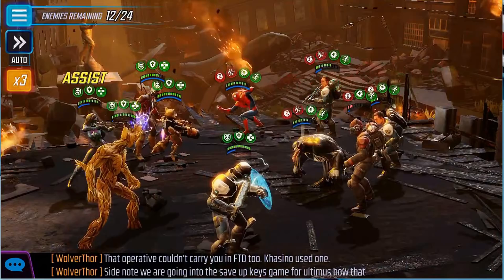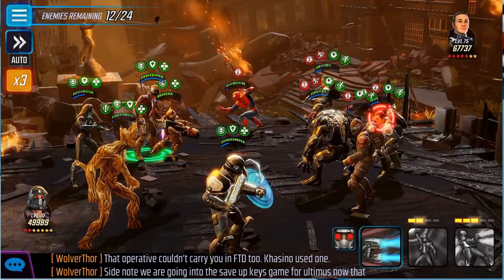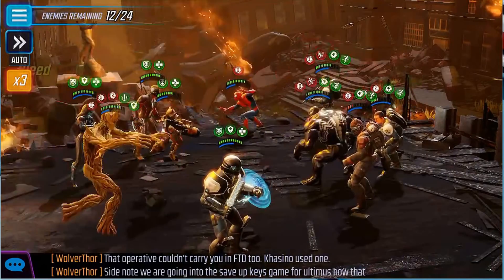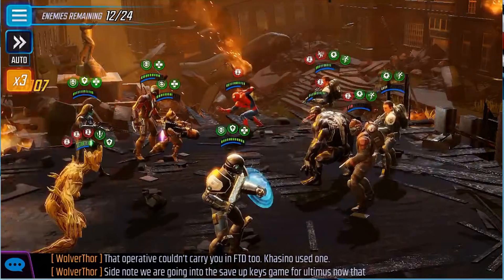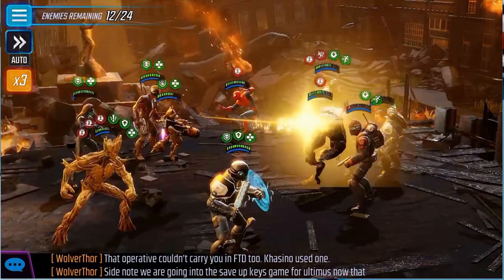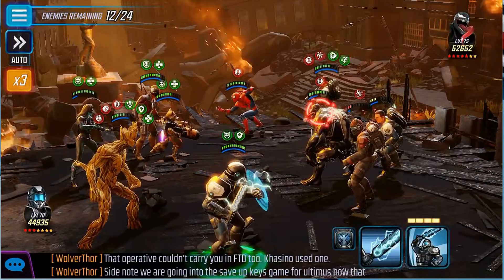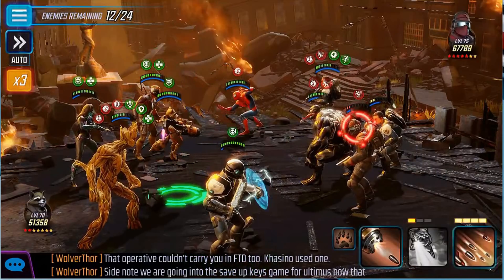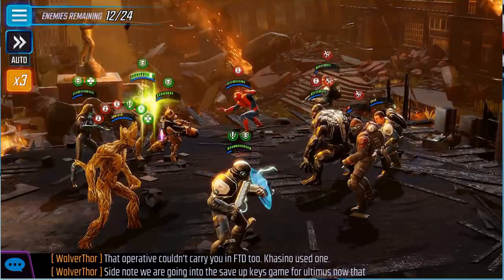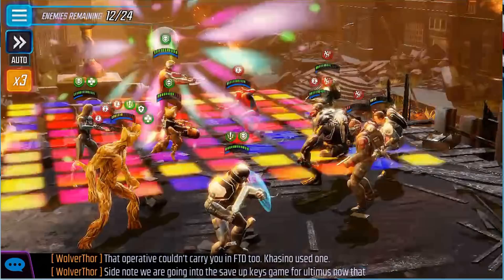They've all got buffs now, so while he's got a buff I'm actually going to hit him instead — a slight change from what I was doing before. He's going to hit anyway because I got a chain, but even with my defense up I just wanted to make sure not to take any additional damage with the offense up on his part. Let's try to slow this Venom.